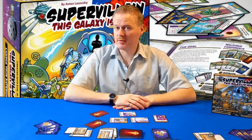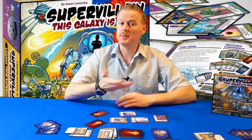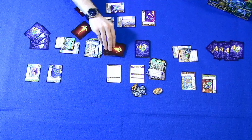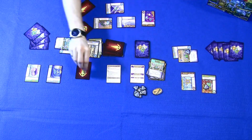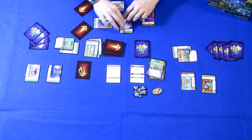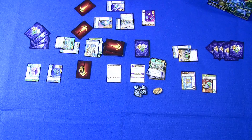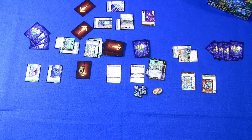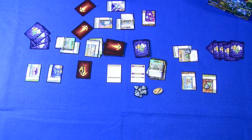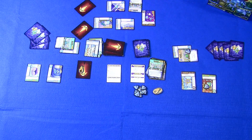That's pretty much it for Supervillain: This Galaxy Is Mine. The game is actually very simple to teach and understand. The only difficulty is making sure you understand the key definitions: domination card, asteroid, charged asteroid, project, secret base, minion card, minion mob card, and minion ops card. If you understand all those definitions, you can understand all the text on these cards. Just make sure you do whatever they say — whether it says once per turn, whenever, as an action, or when complete — just follow all the text of the card, and the game is really super easy to understand.